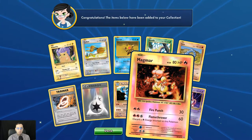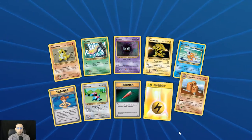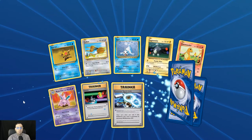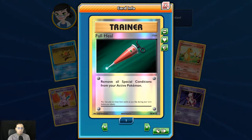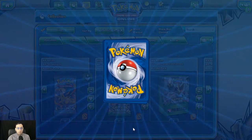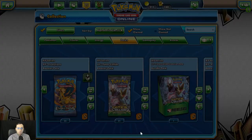Reverse holo Devolution Spray. Let's burn and turn here. Gyarados holo rare — that's a new one! Flying Pikachu — that's a new one too. First holo Magmar. Dugtrio once again. Reverse holo Full Heal — remove all special conditions — kind of out of date since Moomoo Milk came in and can heal all special conditions and also heal 20 damage. And the Slowbro EX — we pull two megas and one regular EX.